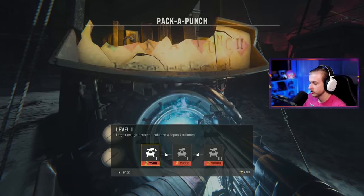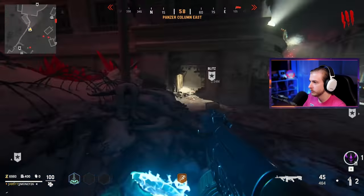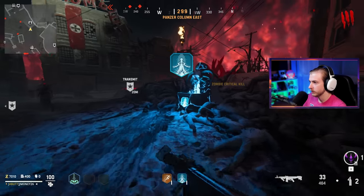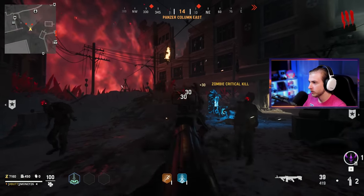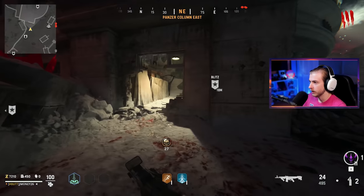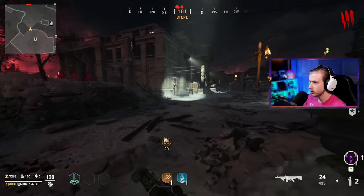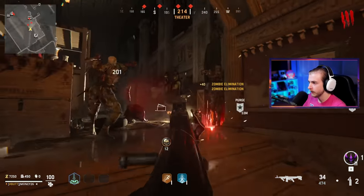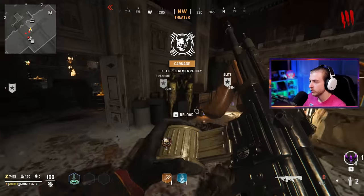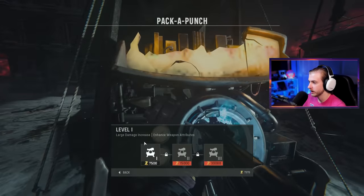We don't have enough to pack-a-punch yet. Let me get some extra money from zombies. I grab Quick Revive — looks pretty cool. Almost have enough money and getting camos while doing it too. Is this area any different? It is! That's gonna be exciting for about a day. Zombies: sleep time, give me money. We got a Carnage medal — that's what we need. We just barely have enough now, let's see what this pack-a-punch camo looks like.